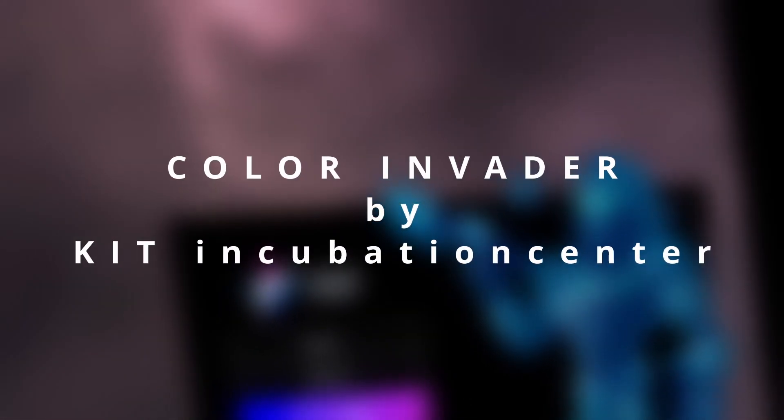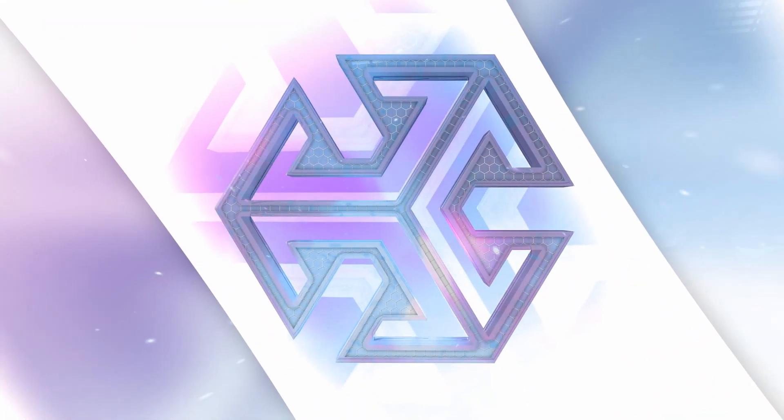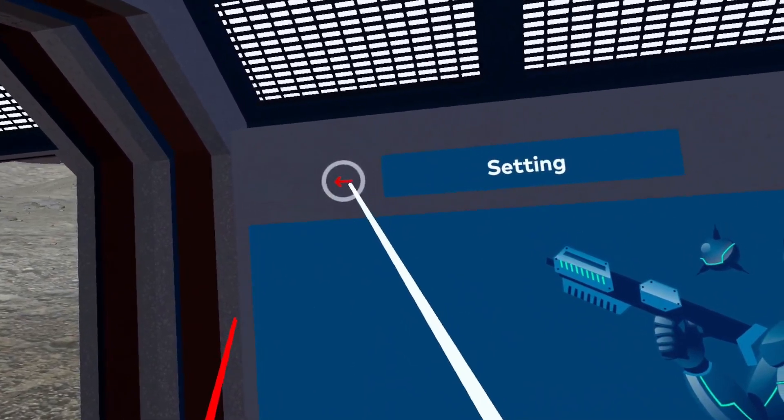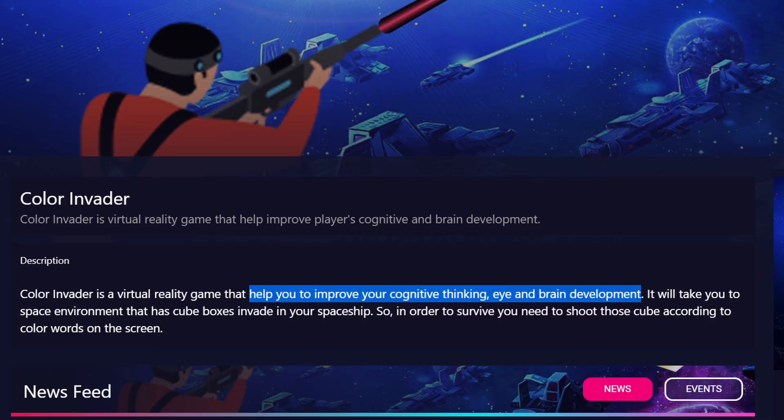Hi everyone. In this video we take a look at Color Invader. Keep in mind that this game is still in development — this is the beta, released for testing. On a side note, this is what's written on SideQuest: Color Invader is a virtual reality game that helps you improve your cognitive thinking, eye and brain development.